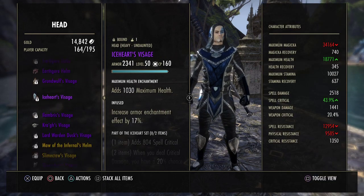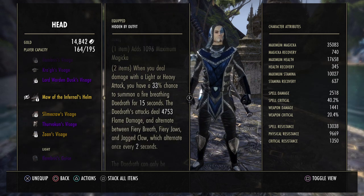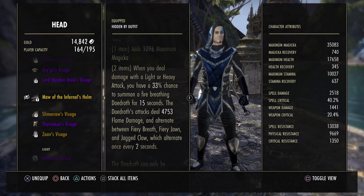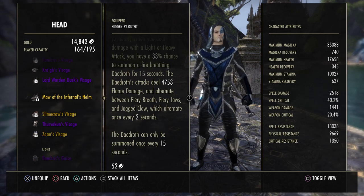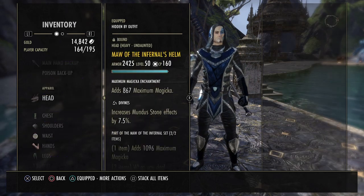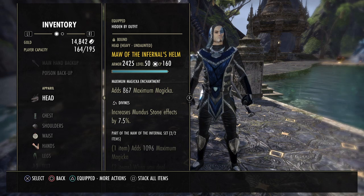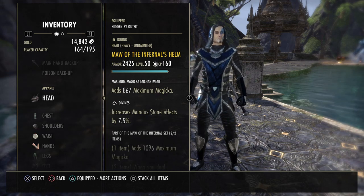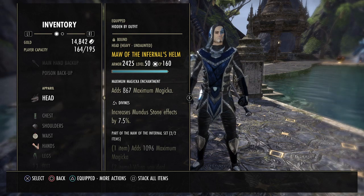We've got Maw of the Infernal — this is the strongest magicka DPS monster helm right now. It adds 1k max magicka, and when you deal damage with a light or heavy attack you have a 33% chance to summon a fire-breathing Daedroth for 15 seconds. The Daedroth has all sorts of attacks: Fiery Breath, Fiery Claws, and Jack Claw alternating every two seconds. It can have full uptime because it lasts 15 seconds and can be summoned every 15 seconds — so if you're lucky you can have it up all the time. It got a really nice buff and now people play it a lot. It works so well with all our pet stuff — Daedric Curse boosts it too — and it fits the overall sorcerer summoning theme perfectly.